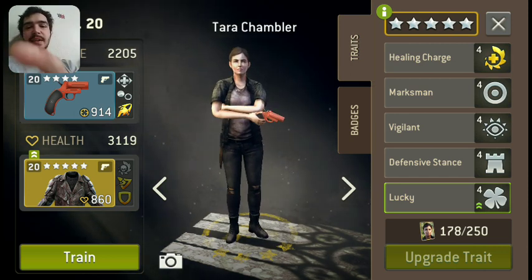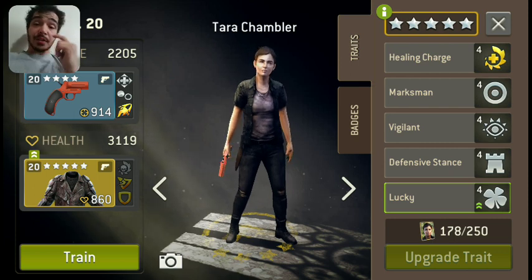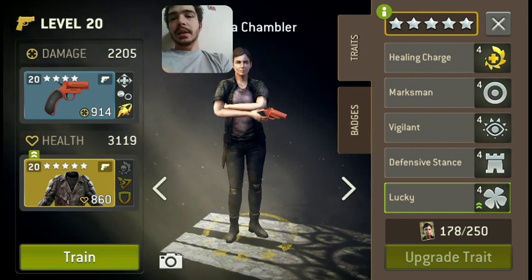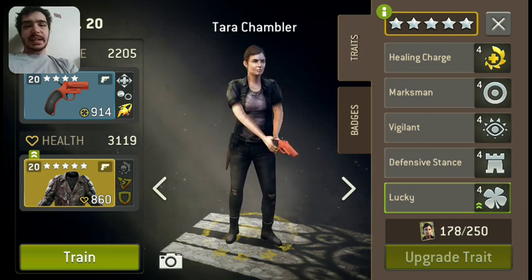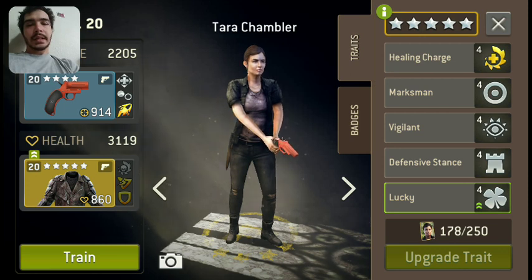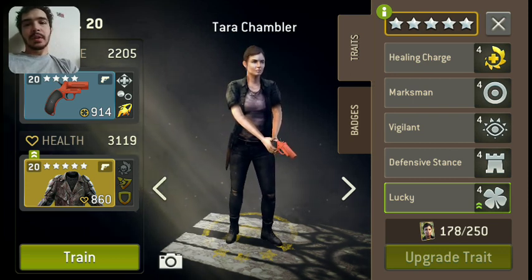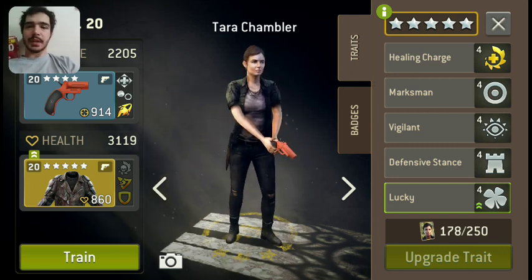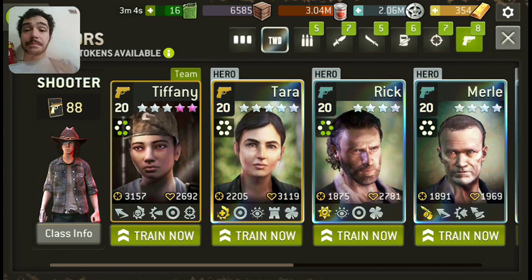Because she already has Defensive Stance, Vigilant, and Lucky, I would say change the Marksman. If you change the Marksman to Dodge, you don't have to change the Lucky, because Lucky will affect that, and then you just need to build her gear around the Dodge. Her leader trait is unique enough — because it's a healing attack, you can kind of build Tara however you want. Most of the time, you're usually taking her for her leader skill. That's just a hard one to work with.